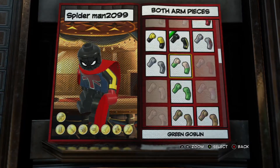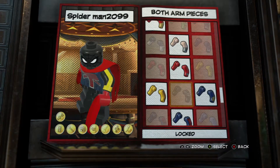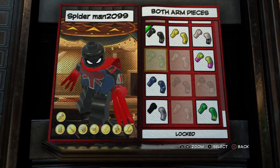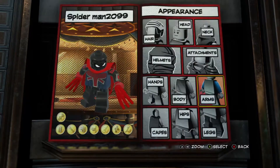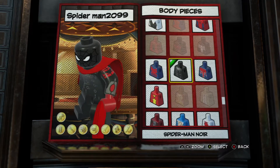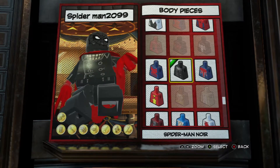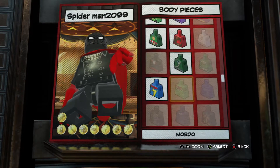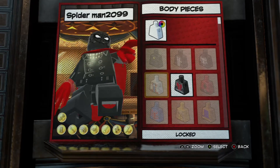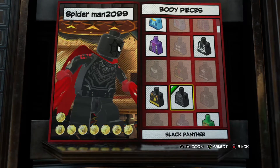Oh, this is arms. We need some arms. Body — maybe Black Panther's body might be good. I think Black Panther's body would be good. Let's find it. That's Black Panther's body.